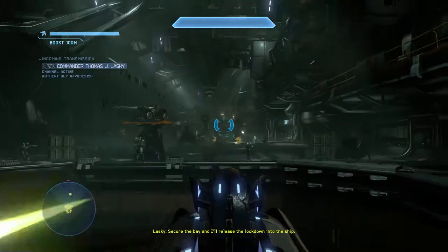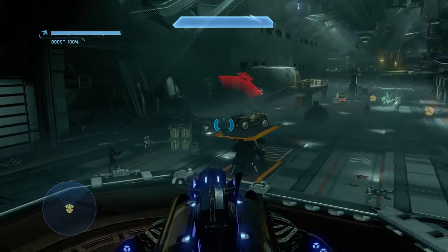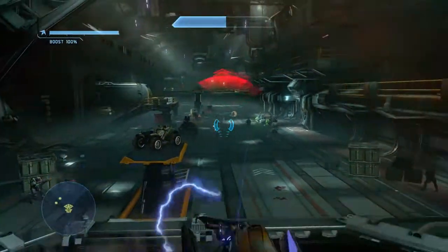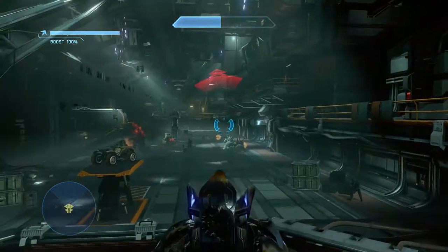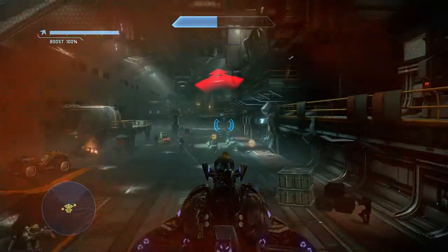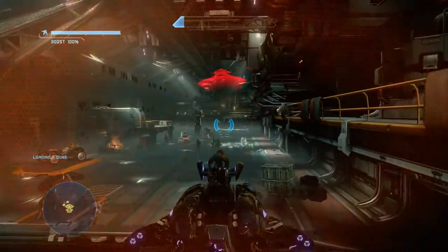The key to this battle is to try to pick off the Grunts with the Fuel Rod Cannons first, because they are the most dangerous enemies — they're the most mobile. Afterwards, you want to take out the Hunters, because once again they are the most deadly enemies in this room, as the Fuel Rod Gun can do a lot of damage to the Wraith.